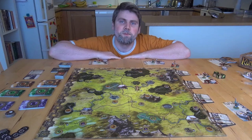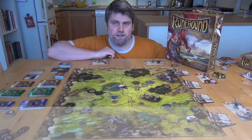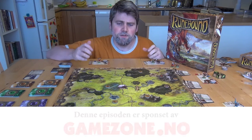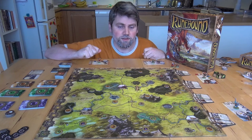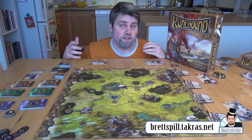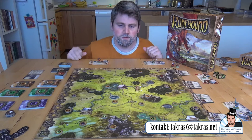Hei! Velkommen til Brestbundetakas. Dette spillet her er Runebound. Runebound er på en måte det originale spillet i Thanos-serien til Fantasy Flight Games. Spillene er designet av Martin Wallis, faktisk. Han er egentlig litt mer kjent for Eurogames, altså litt tyngre strategispill. Men han har også laget Discworld — Ankh-Morpork og Runebound, over alle ting. Jeg har alltid lyst til å prøve dette, for jeg er ikke veldig fan av hans andre tunge spill. Men jeg liker Ankh-Morpork, så vi ser hvordan dette fungerer og hva han syns.